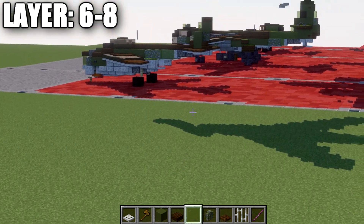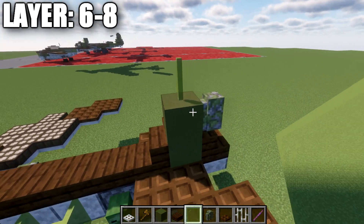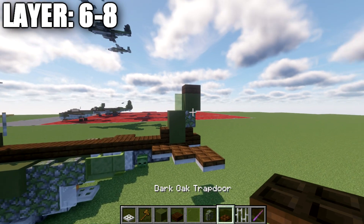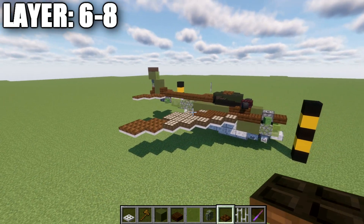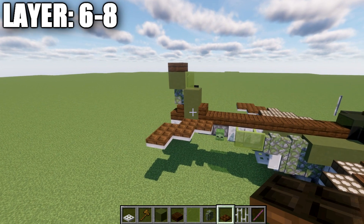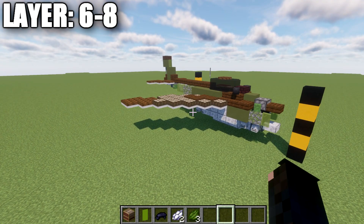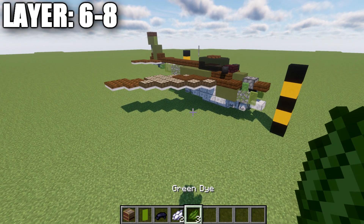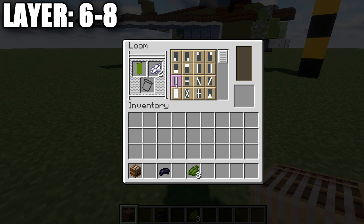To get started on the final layers, place a dark oakwood trapdoor on the center black stained glass block for the front cockpit. After that, place an iron bar on this dark oakwood slab directly behind it for the radio antenna. Continuing back, place a green terracotta block, a mossy cobblestone wall on the back, a green stained glass pane on top of the green terracotta block, a green terracotta block on top of the wall, and then lastly a dark oakwood slab on top. That completes layers six, seven, and eight.